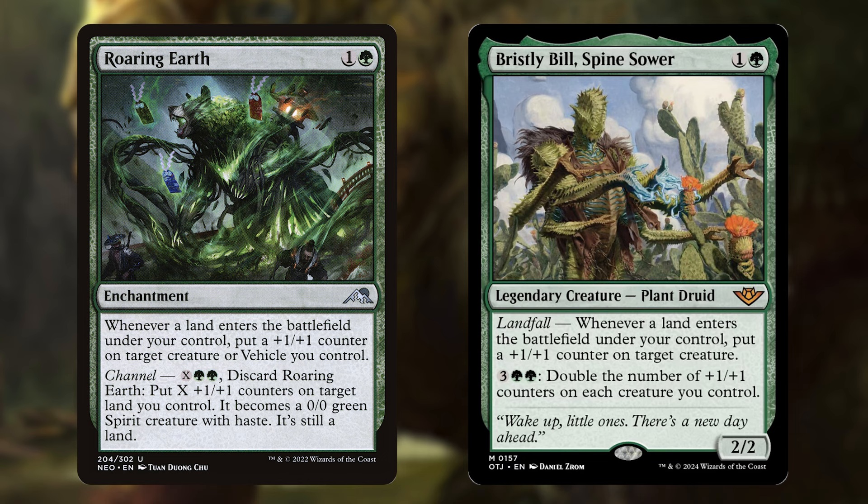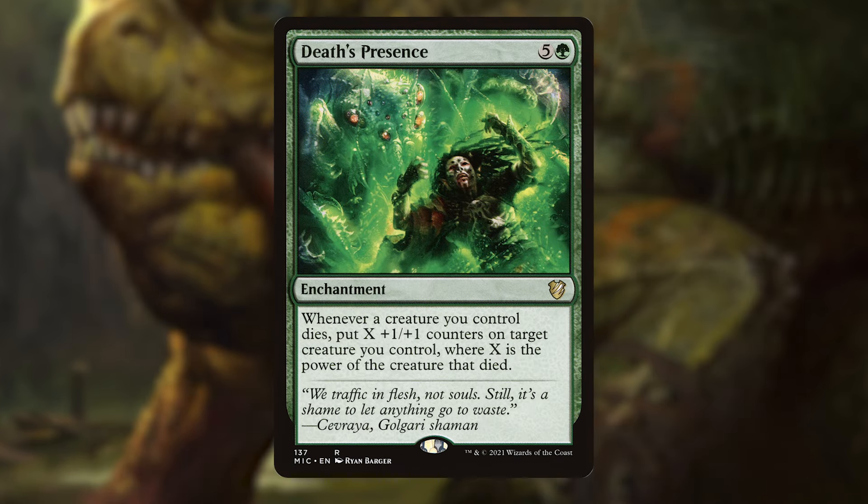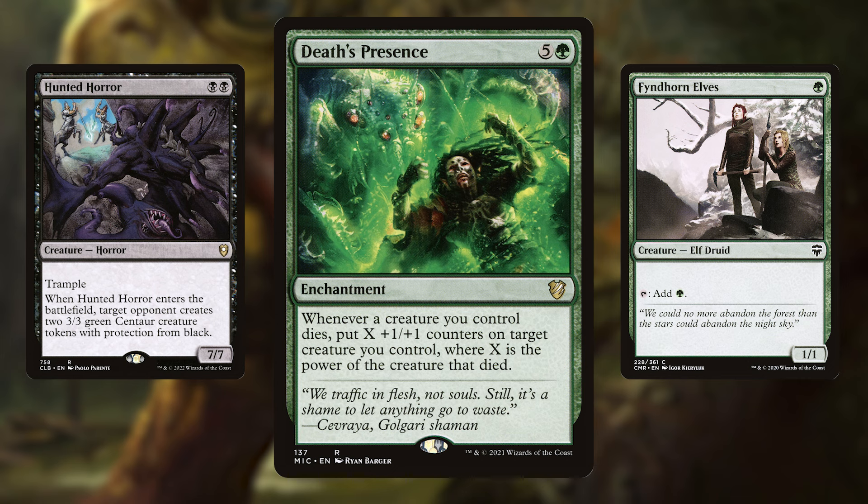Roaring Earth and the new Bristly Bill put counters on creatures on landfall, which we'll be doing a lot of. This means we could be growing our commander's power each turn, or just building up a new big beefy sacrifice for coming turns. Death's Presence acts similarly, with counters equal to the dying creature's power being put on another creature we control. This means sacrificing a 7-power Hunted Horror can either make the Gitrog a 13/12 or turn a Fyndhorn Elves into an 8/8 — both really good options.